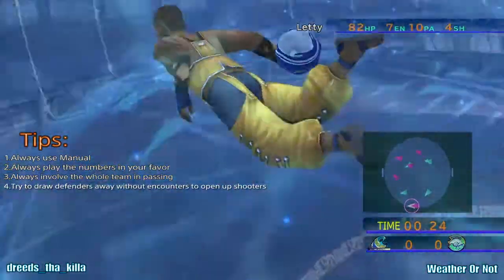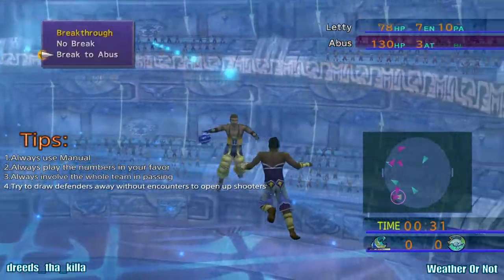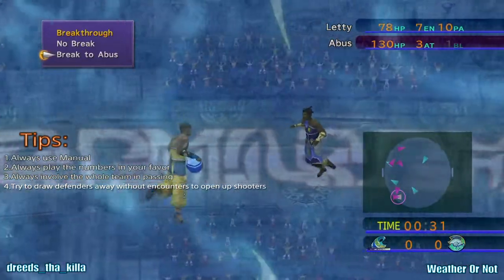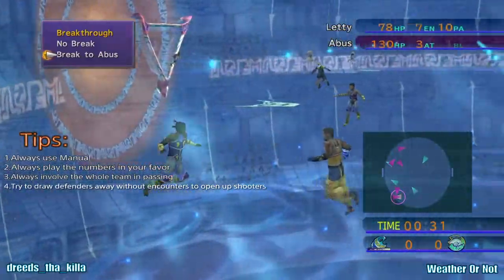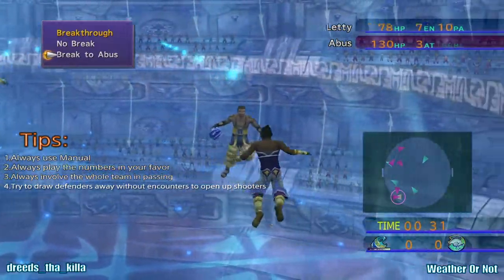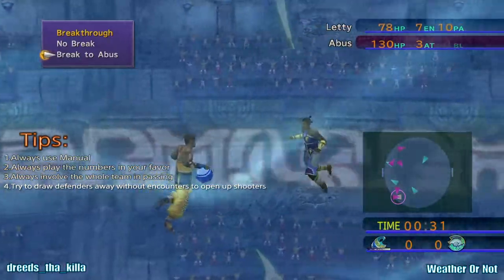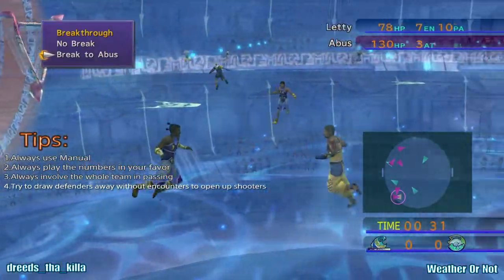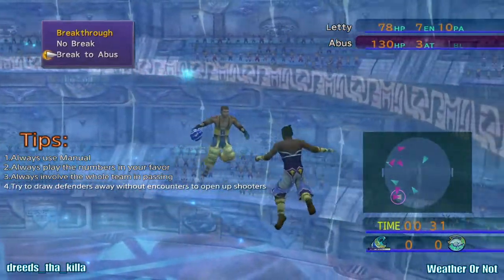I'm going to swim and try to draw defenders without letting them get to me. Now let's bring up the player stats. HP is health — if it hits zero, the person passes out and cannot be used anymore in that half. EN is endurance. PA is pass. AT is attack. BL is block. CA is catch. Endurance is how well you can take a player's attack. Pass is pretty self-explanatory. Pretty much, this game is luck-based, but you do want to play the numbers to the best of their ability. I have seven endurance and he has three attack.